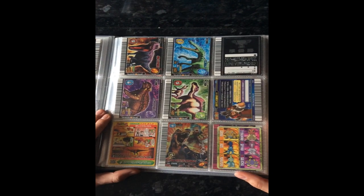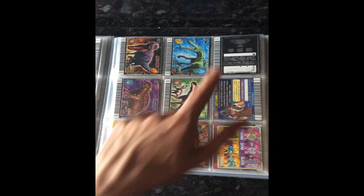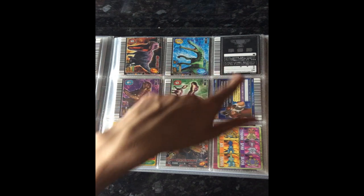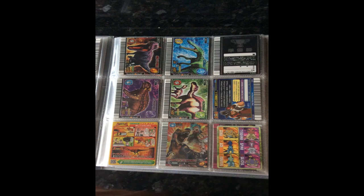And then I have some more promos on this page — these are for the triangle cards: Giganotosaurus, Suchomimus, Ankylosaurus, and Maiasaur. I'm missing the Triceratops and Allosaurus ones. And then I have the Black T-Rex. There's my Black T-Rex.